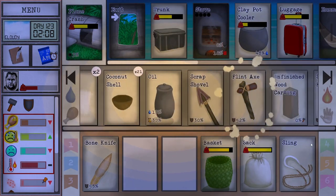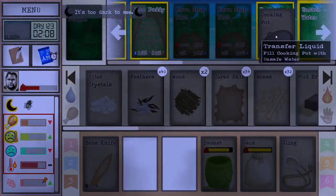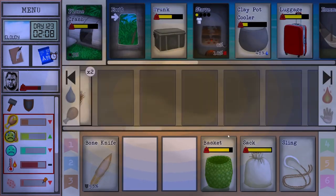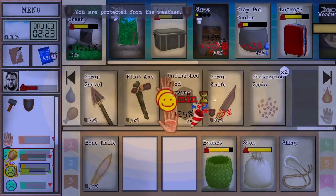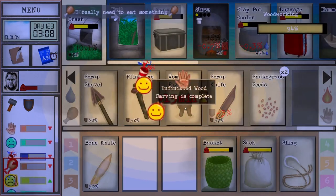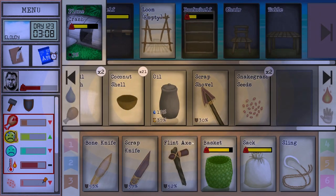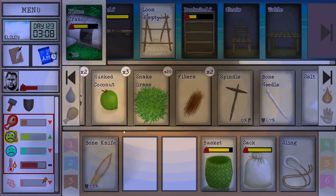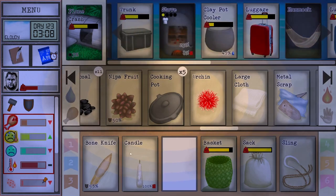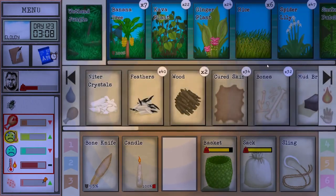Once it gets daylight we'll boil some water — in fact we'll just put a little water on, get that boiling, and then we can get some spider lily. We'll get another statue — just leave the water on the stove. We're cranking through these statues. We have candles — there's no reason for us to wait till daylight when we can just use a tiny amount of candle to actually do it.